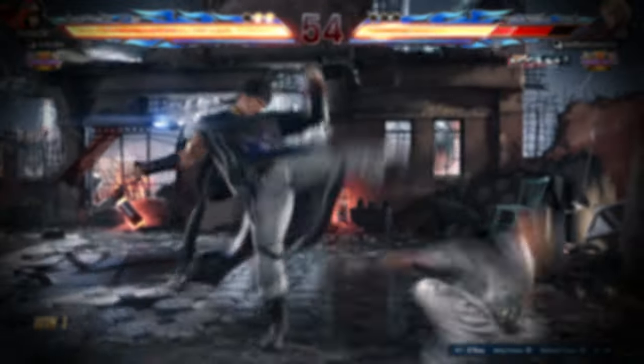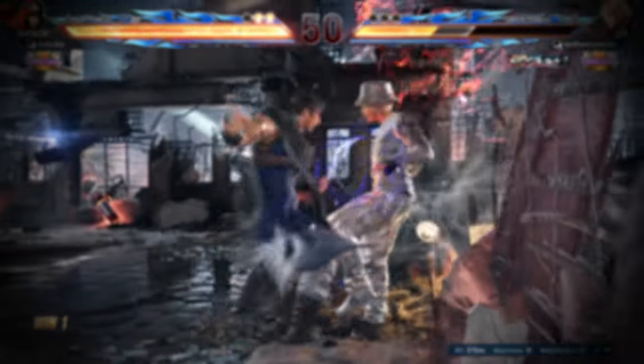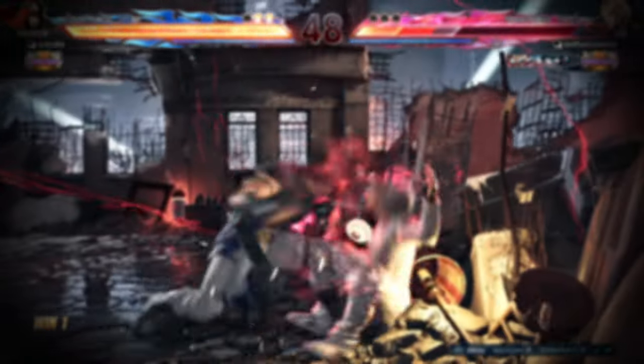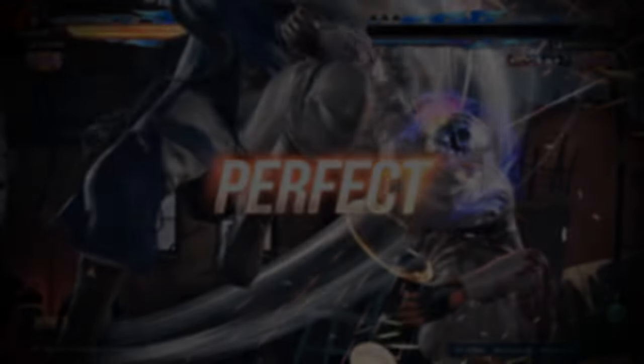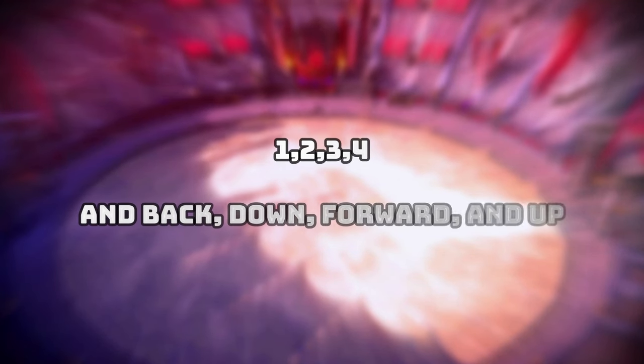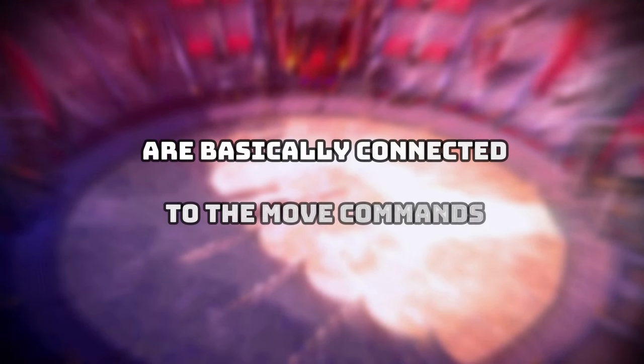I'll explain to newcomers some of the basic terms and notations you'll need to get accustomed with in order to understand basic fighting game terminology. For 1, 2, 3, 4 and back, down, forward, and up are basically connected to the move commands and attack prompts in-game.